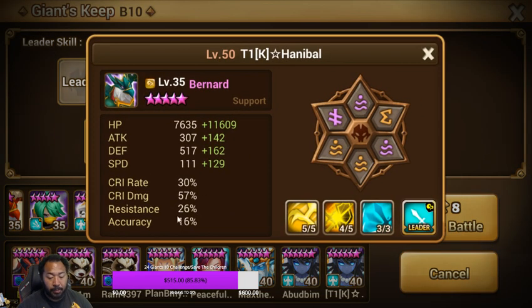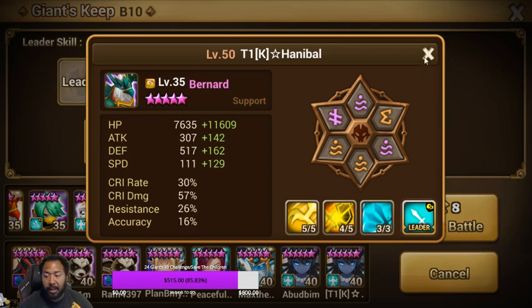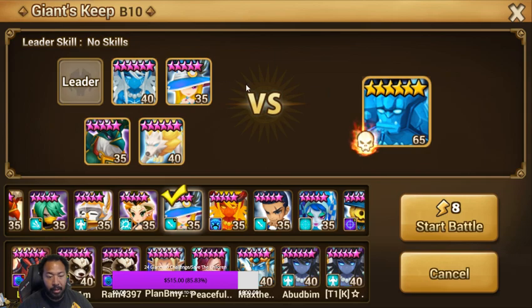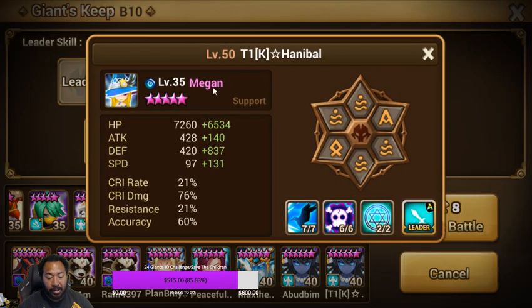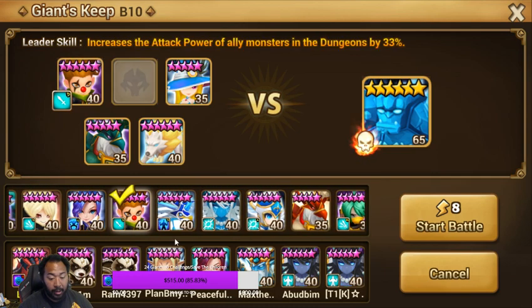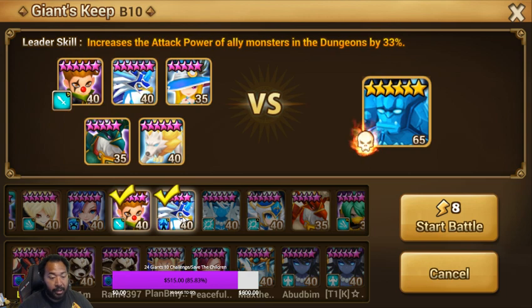The key thing I noticed on his Bernard is that his accuracy is only at 16%. If you're running the trio — the Wombo Combo — you need to make sure your Bernard is at least 45% accuracy. Same thing with your Bella. Megan at 60% is perfect. Once you're landing these three things, you can literally put anybody you want. You can run Lucian in here, you can run Sigmaris in here.